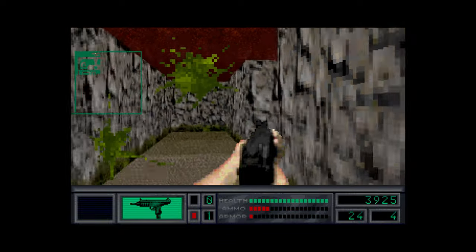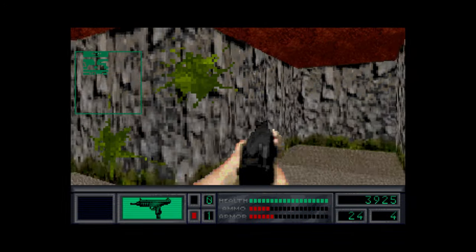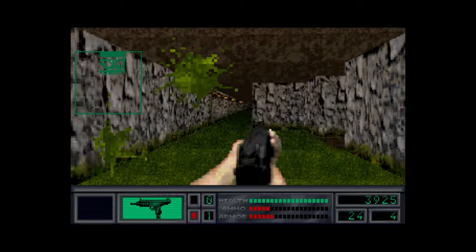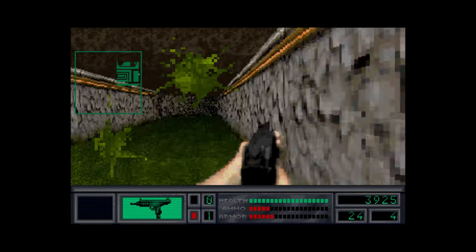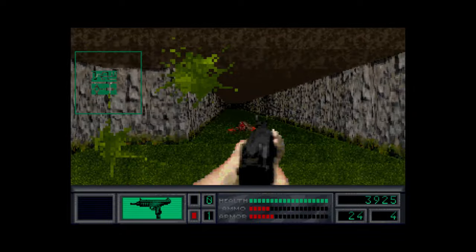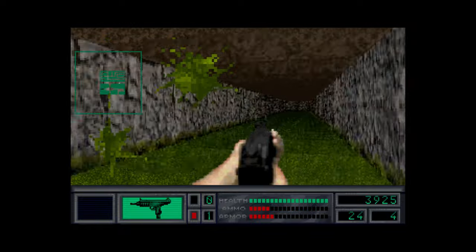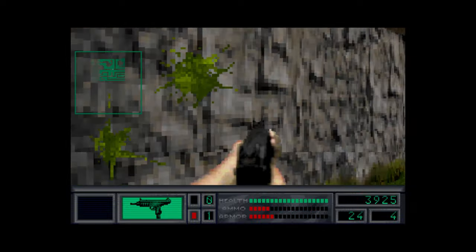The most interesting part is barely interesting. The HUD is alright — the actual status bar for health, ammo, and armor. It doesn't fit the game, that's the problem. If this were in any other game, or maybe an arcade light gun game, that'd be pretty cool, or even a point-and-click adventure game, but not this. I'm just wandering around because the map's not really helpful. Just these big long hallways going through the entire level for whatever reason. At least you're fast.